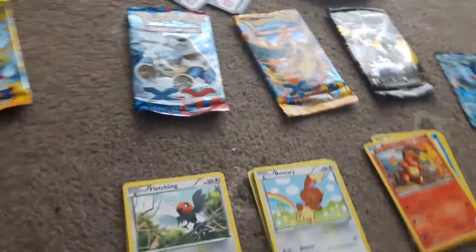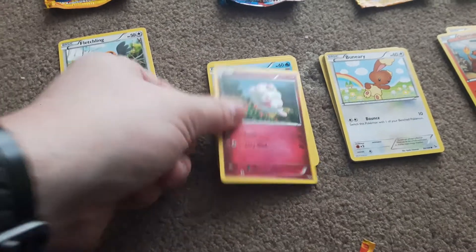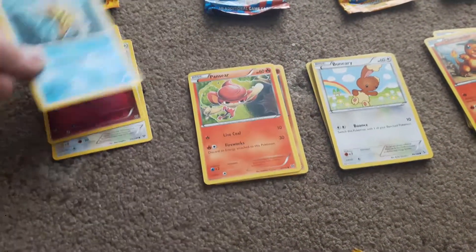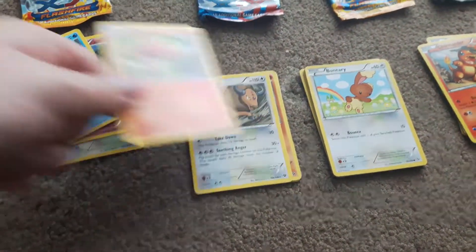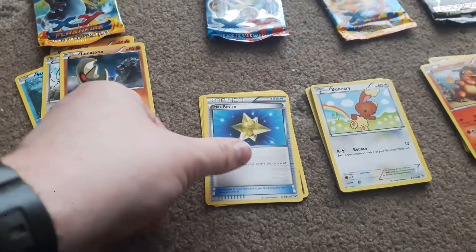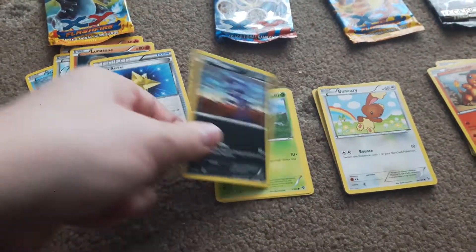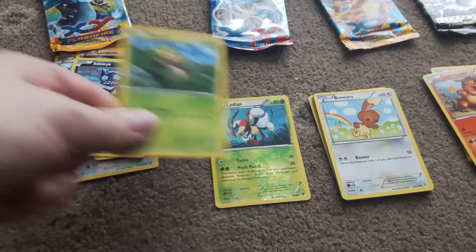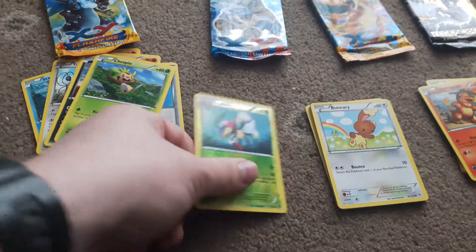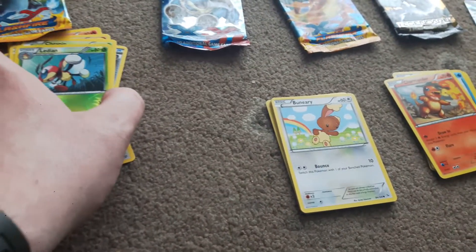Now the Mega Blastoise pack: we got a Fletchling, Swirlix, Staryu, Pinsir, Tauros, Linoone, a Trainer, Max Revive, Sableye, Chespin, and a Reverse Holo Leafeon. So that's two holos so far — Leafeon and Goodra.